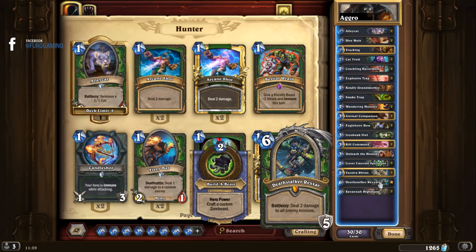You craft custom zomb-beasts that are very big and very strong, and they have a chance to pick up charge with a Thunder Lizard or similar. That allows you to have something for the late game that will punish your opponent as he's running out of cards.